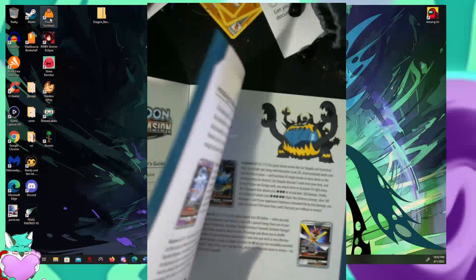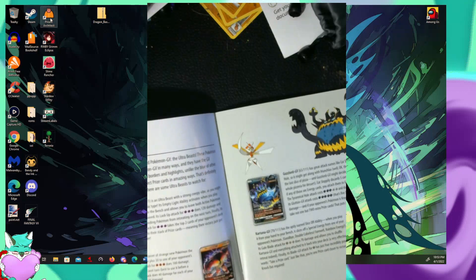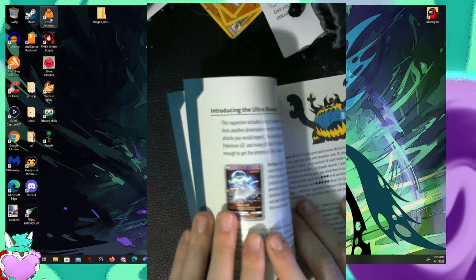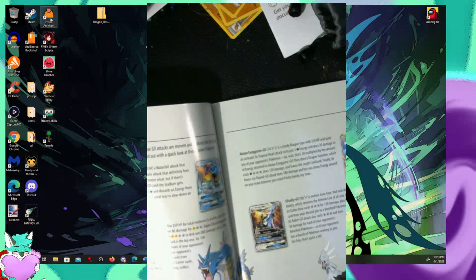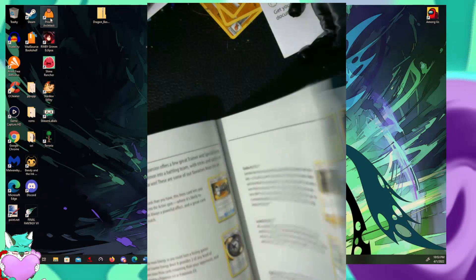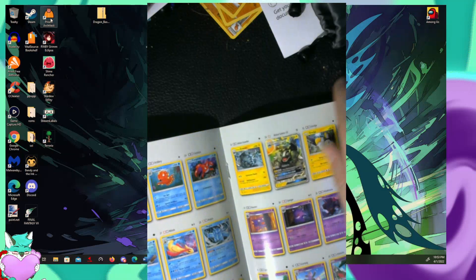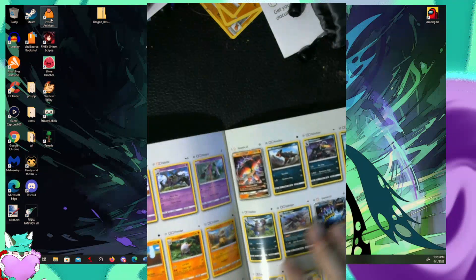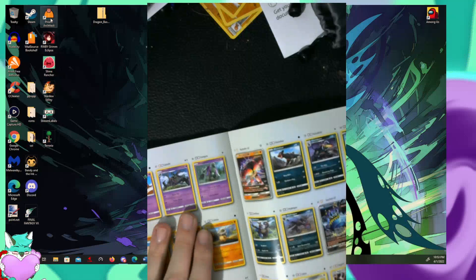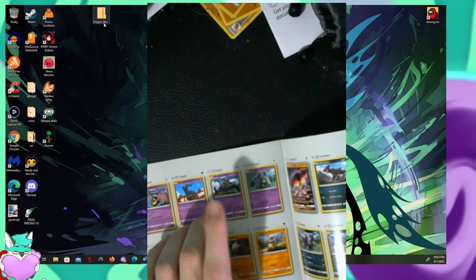So, our possible cards inside Crimson Invasion — as far as Ultra Beasts go, it's Kartana. I'm not entirely thrilled with the selection here. If anything, I want to get Guzzlord or Nihilego. So if I get either one of those two from this box, I will be content. Not that I can use any of these Pokemon, because these are currently out of standard, and I'm trying to keep my IRL decks standard. I would absolutely love, though, if we got any of these Salazzle, because Kaede loves Salazzle as much as I do, if not more.